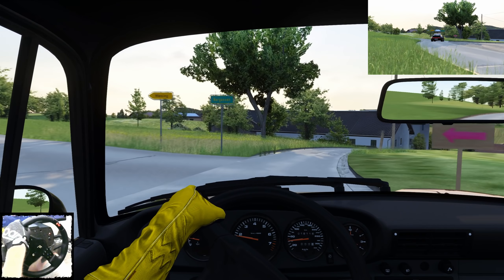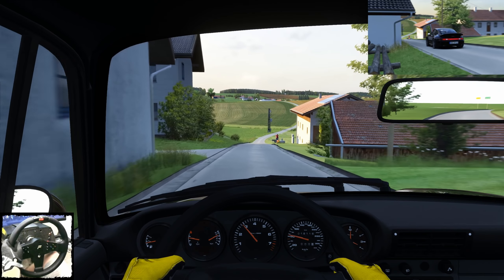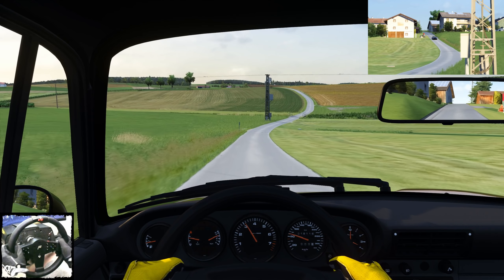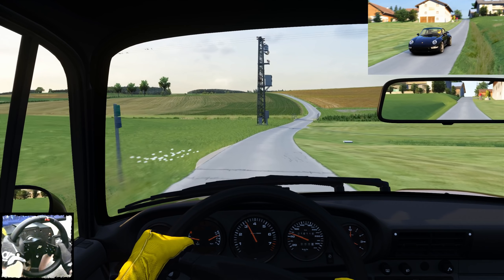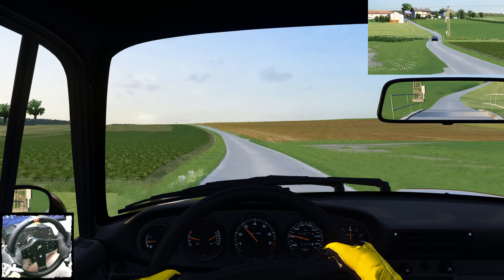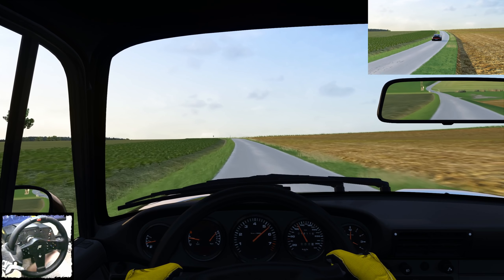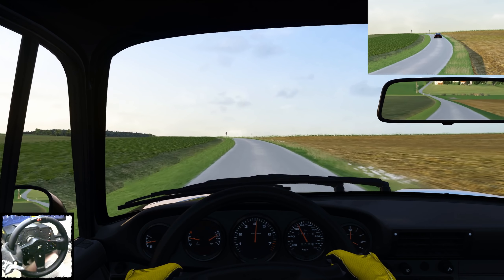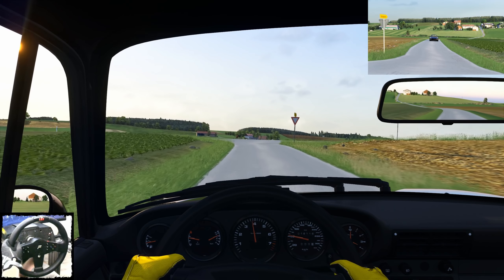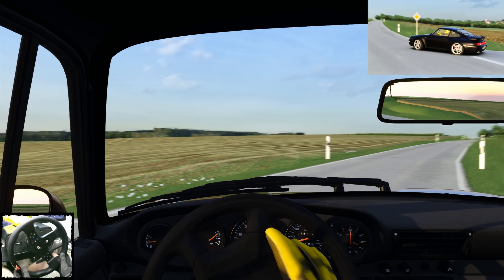Man kann jetzt hier links fahren, das machen wir aber noch nicht – das machen wir gleich in der nächsten Runde. Erstmal zeige ich die reguläre Map. Die ist nämlich schön gespickt mit Details, wie zum Beispiel rasenmähernde Nachbarn, Schubkarren, Strommasten, Unebenheiten in der Straße und Brücken, wo man dank des nicht ganz so tiefen Fahrwerks schön drüber ballern kann. Es ist eine recht kurze Strecke, hat aber durch das Update nochmal ein paar Meter dazu bekommen. Welche das sind, sehen wir dann gleich.